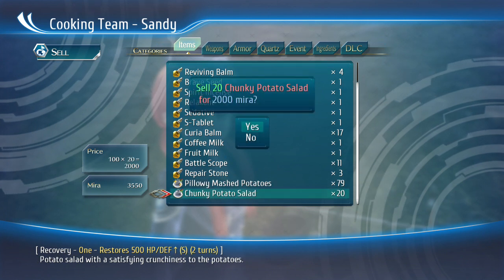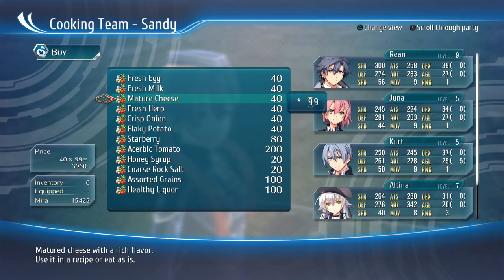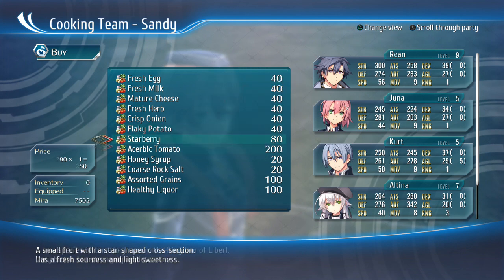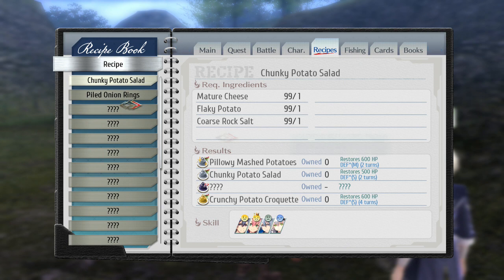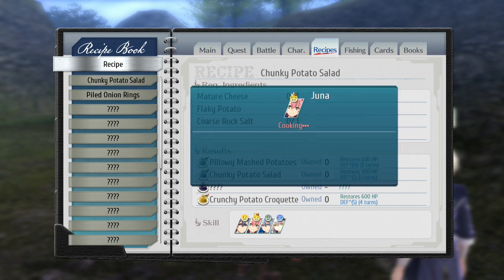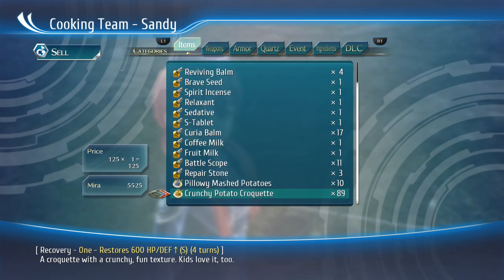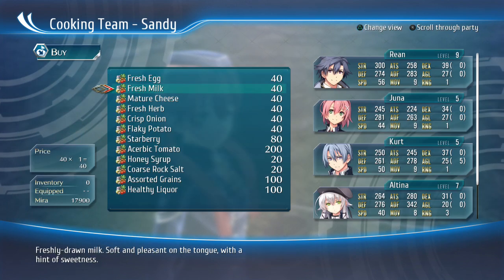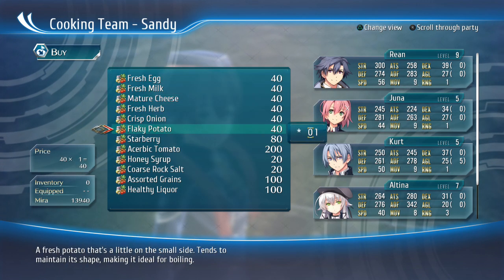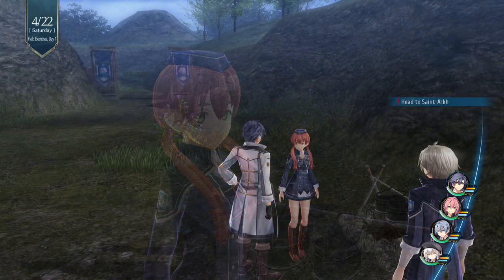Yuna's the best because she specializes in this — she's really good at making it. However, Ring can make it as well; he just makes the ones that break even instead of a profit. So what you can do is earlier in the game when you're still in Leeves, you can have Ring build up your money to get to the 10k and maybe buy some stuff you might need while you're in Leeves. Then once you have access to Yuna, you can start really doing it to make a good amount of money.